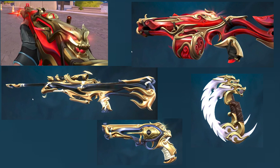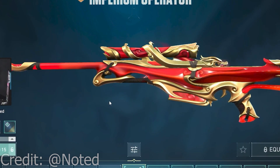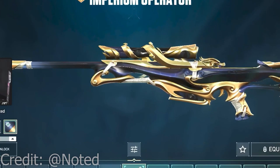These skins also have color variants. The default is going to be this green and gold. Next, we have the red and gold variant, or the Ruby, which is very clean. The third variant is Pearl. Finally, we have the Obsidian style.